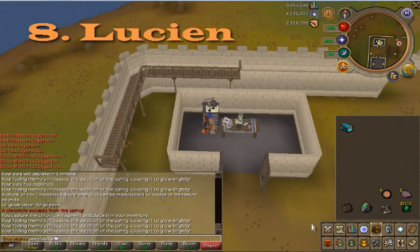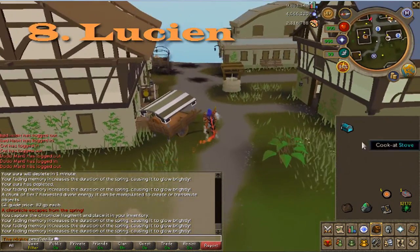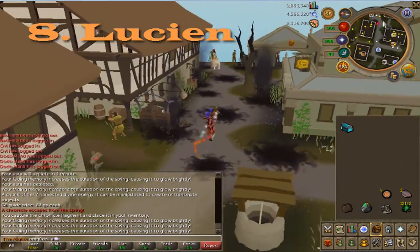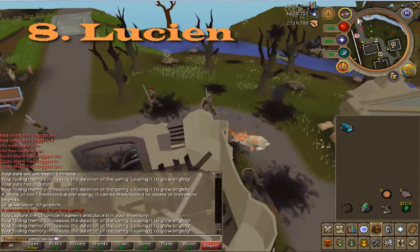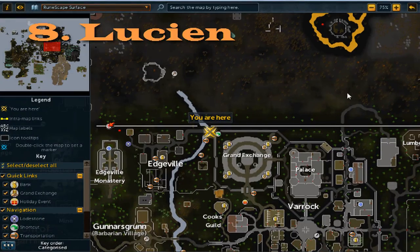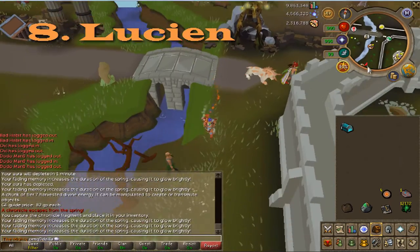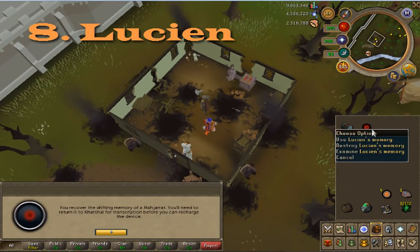The next memory belongs to Lucian. Home port to the Edgeville Lodestone, then run east towards the Grand Exchange. As soon as you cross the bridge by the Summoning Obelisk, run south towards his little hut. Once you get into the hut, go through the doors, use the Engrammeter, and you will get the memory.